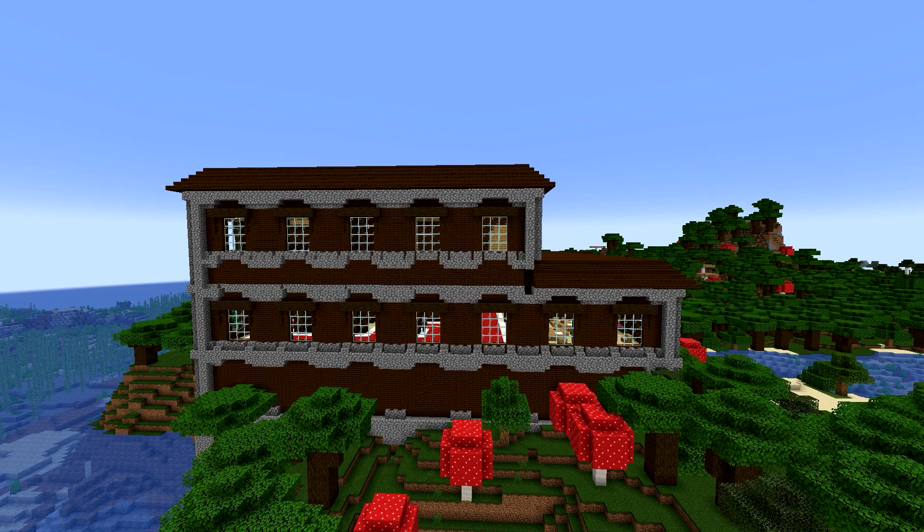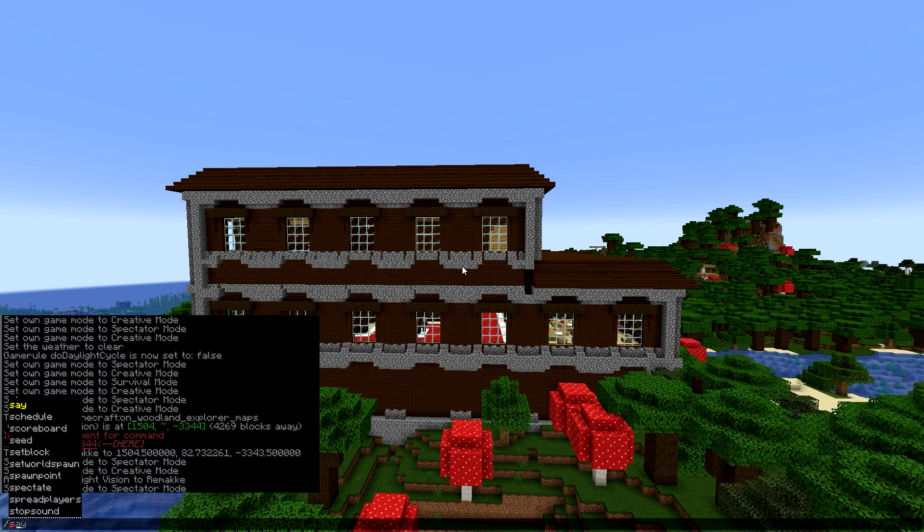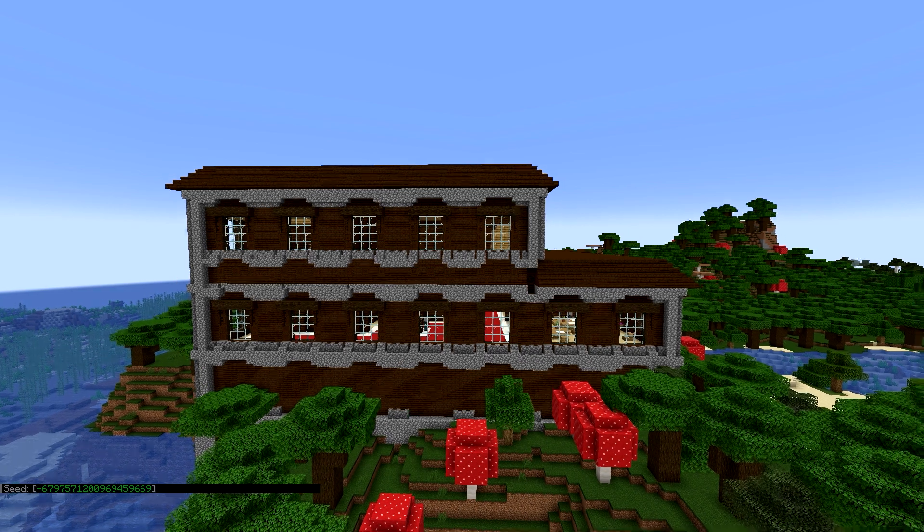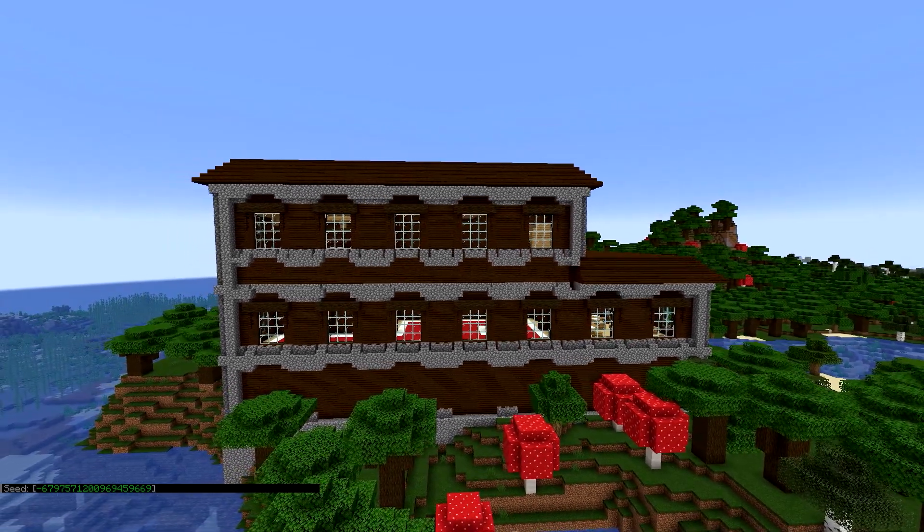First of all, where you can find them. We have the Woodland Mansion as the first option. There is a website on the internet — I'm gonna link you in the video description — where you just need your seed, and then you will see all of the Woodland Mansions on the map. So that's a very easy way to find Woodland Mansions.